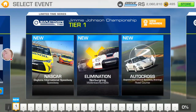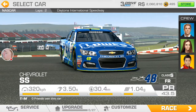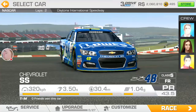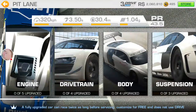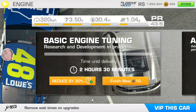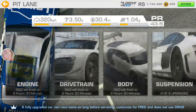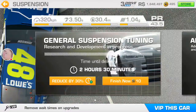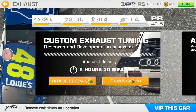So, earn it for free. If you earn it, all upgrades will stay. They say that the 2017 NASCARs have less downforce than the 2016s, which makes them even more junky than the 2016s were in the first place.